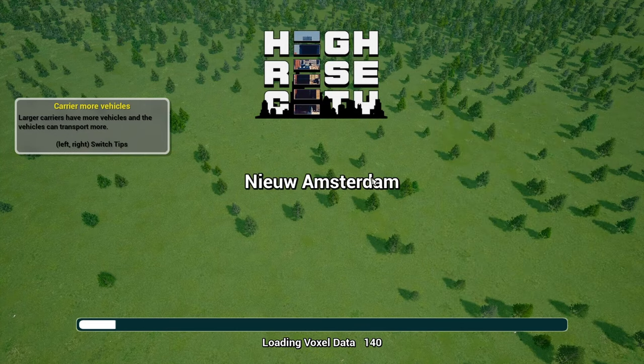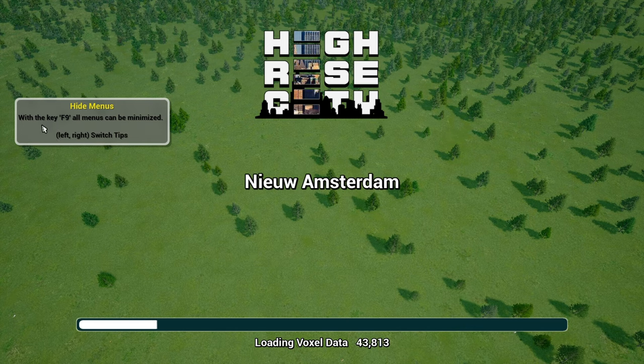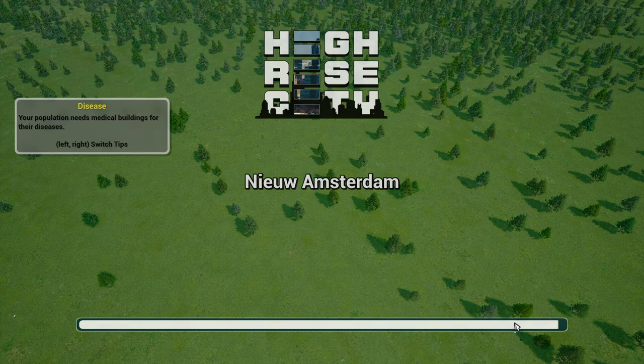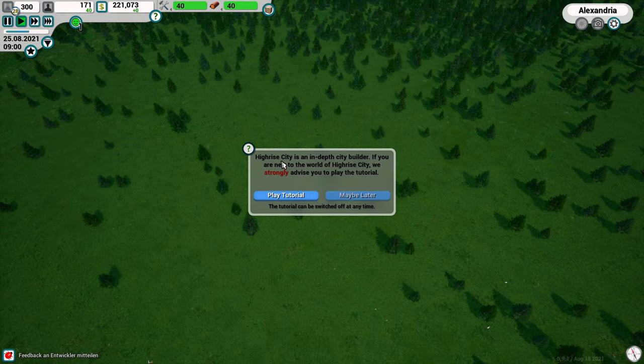While we wait for things to load up, there's a tip: larger carriers have more vehicles. The F9 key hides all menus. We're loading voxel data at the bottom of the screen. Keep in mind the game is in an intensive development phase, so it will still have some bugs and unfinished systems. Always cool to get an early demo!